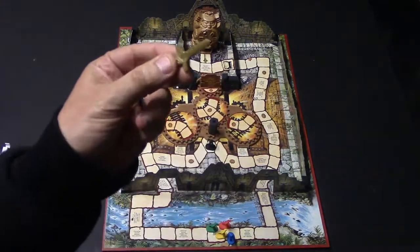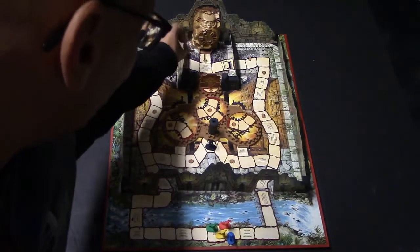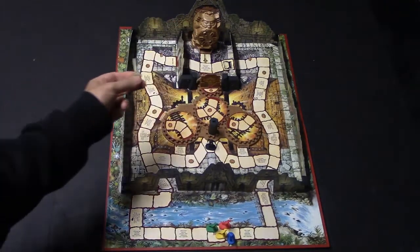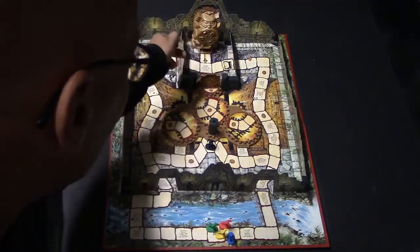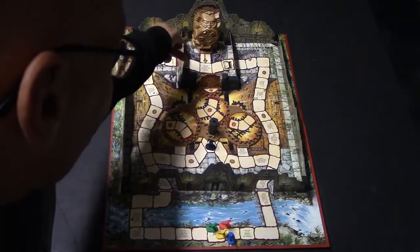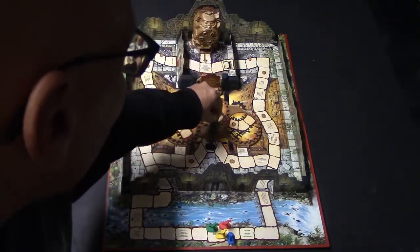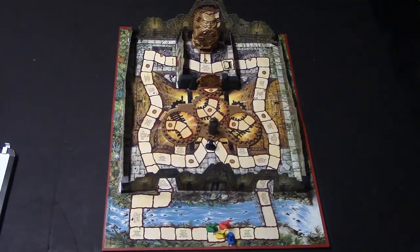Over here you have the golden sword. Whoever possesses the golden sword can go into the inner temple and try to get the bloodstone. The way you get the bloodstone is by picking a slot to stick the sword in. If the bloodstone falls out, you get to try to escape with it. If not, you get sent to what is called the pit of bones.